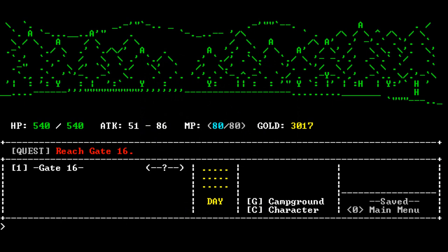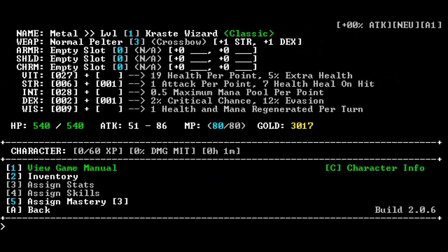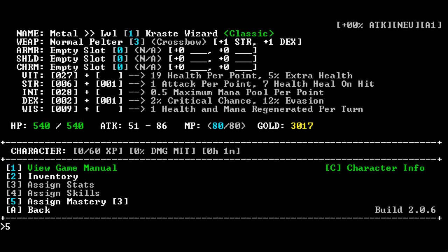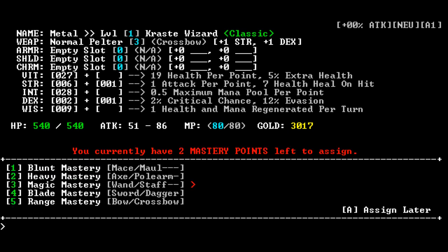Item equipped. So we're here in — I think this is a forest. We have our stats over there: HP, our attack which is pretty high actually, our mana points and how much gold we have. We have to reach gate 16. Unlike really old school RPGs, you don't say go north or go east — you just have options down in the lower left. We only have one option which is gate 16. We can also press G for campground or C for character, which gives us our stats. We have a normal pelter for the weapon, no armor, shield or charms. We have some mastery points and we're going to put it into magic mastery.